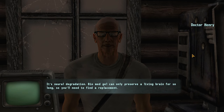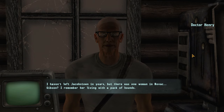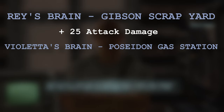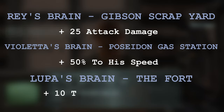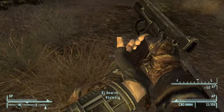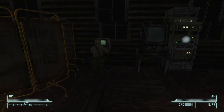Henry will say that you need to find a new dog brain to give Rex. There are three options, each giving Rex a stat bonus. Rey's brain from the Gibson Scrapyard gives Rex +25 attack damage. Violetta's brain, over at the Fiend camp near the Poseidon gas station, increases his speed by 50%. Finally, Lupa's brain from the Fort gives Rex +10 to his damage threshold. I had already killed Violetta on my way up to Vegas, so I had been carrying around that brain for a while — apparently Henry thought it was still good, and Rex seems to be doing just fine.